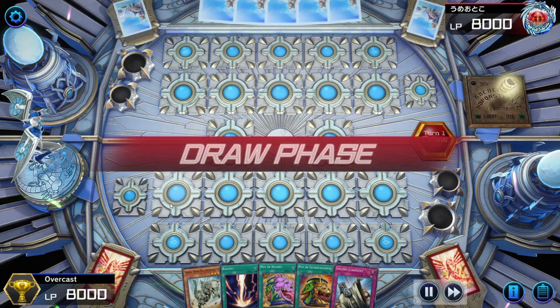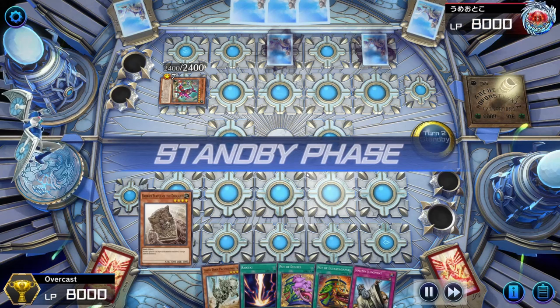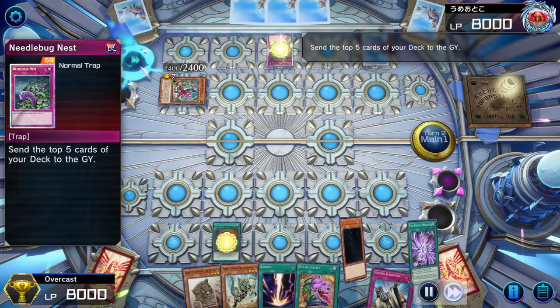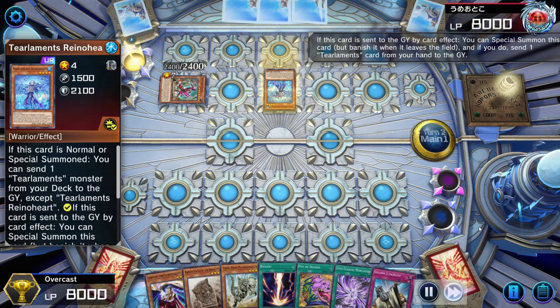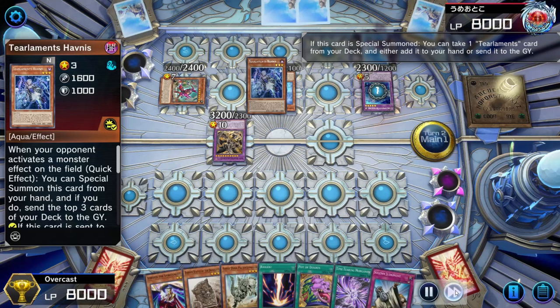So onto the next replay — we're going 2nd again. Our opponent opens with Kashitira Fenrir, searches for Turlement's Kashitira, then sets 2 and passes. During our turn we start with Pot of Extravagance, and then our opponent plays Needlebug Nest and starts doing what Turlement players do best — building their board during our turn. I'm just going to fast forward this. They go into the fusion monster Graaffa Dragon Overlord of the Dark World, which basically functions as an Omni Negate.